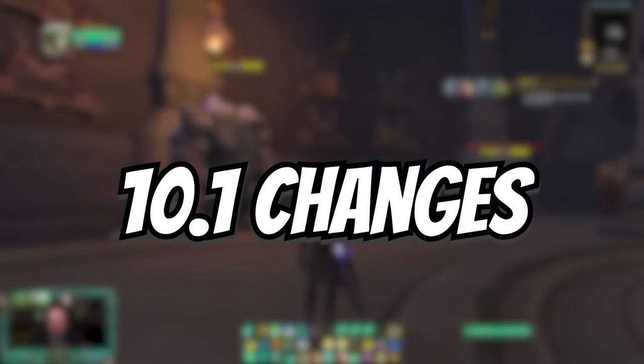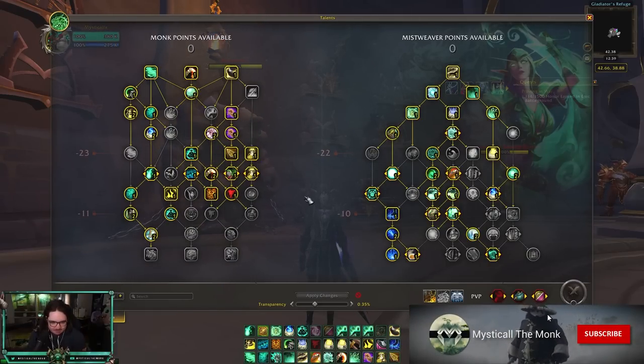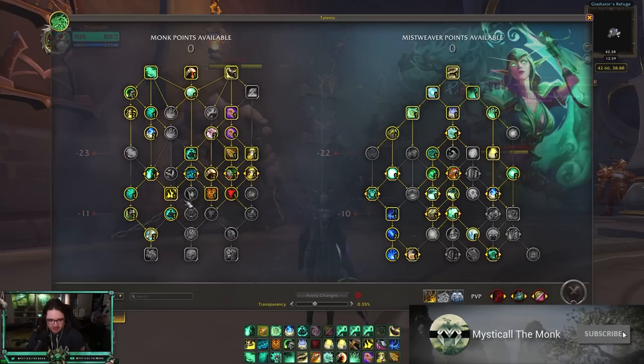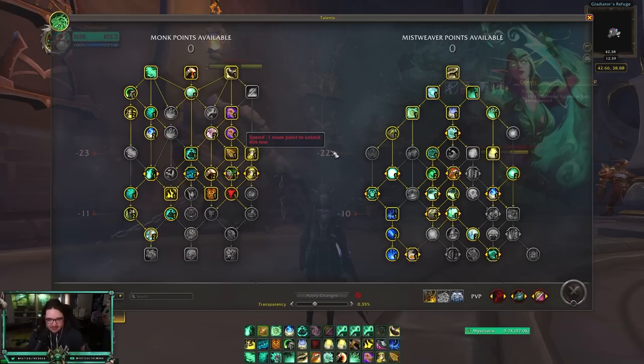Quite a few things have changed in 10.1 for Mistweaver. The first major difference between 10.1.7 and 10.1 is that Song of Chi-Ji has moved to the class talent tree on the left-hand side. You now have to choose between Ring of Peace or Song of Chi-Ji. In my opinion, it's a terrible change — I really miss having both.